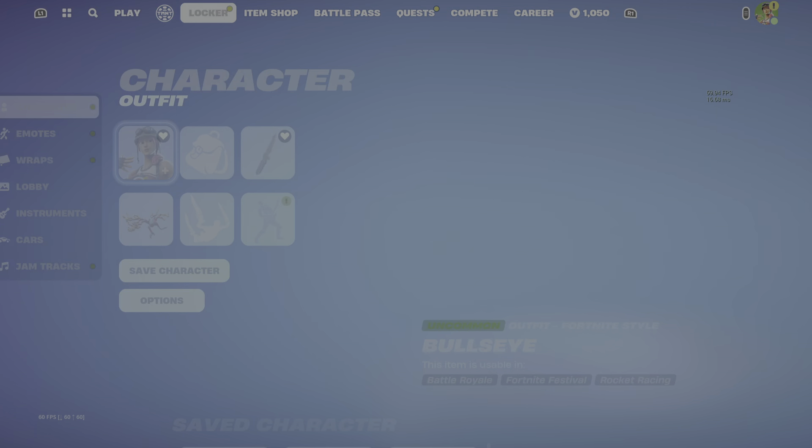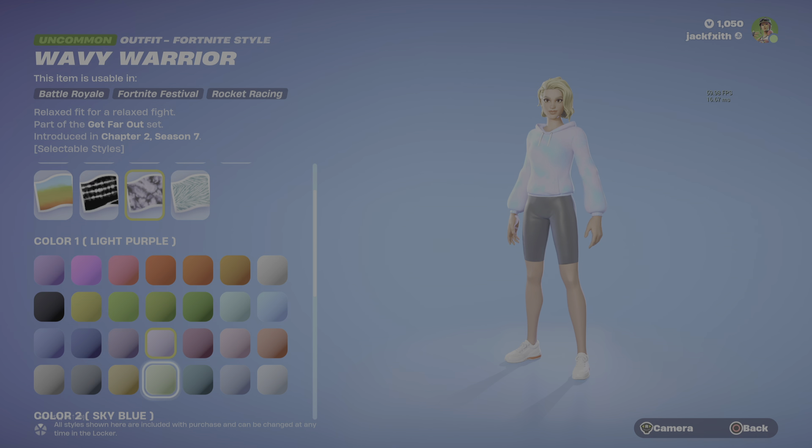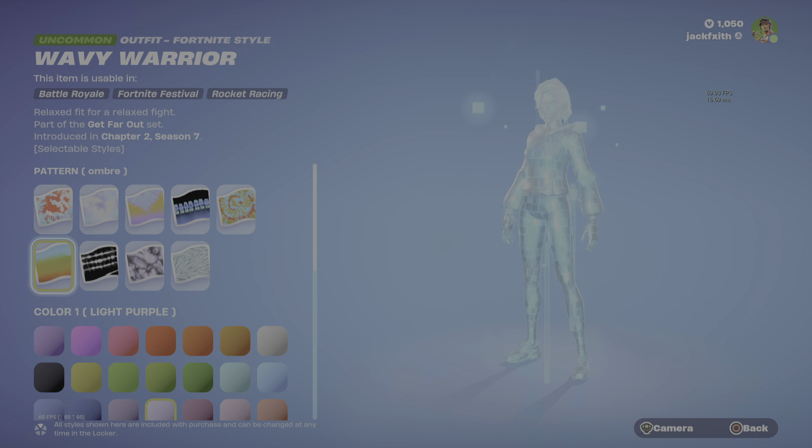This is Wavy Warrior. She's got a lot of different styles and she's really customisable because you can colour all of them — there are really specific colours as well. There's also Sunburst Dawn, Swirl Girl and Die Breeze. You can customise them all and put different patterns on them.